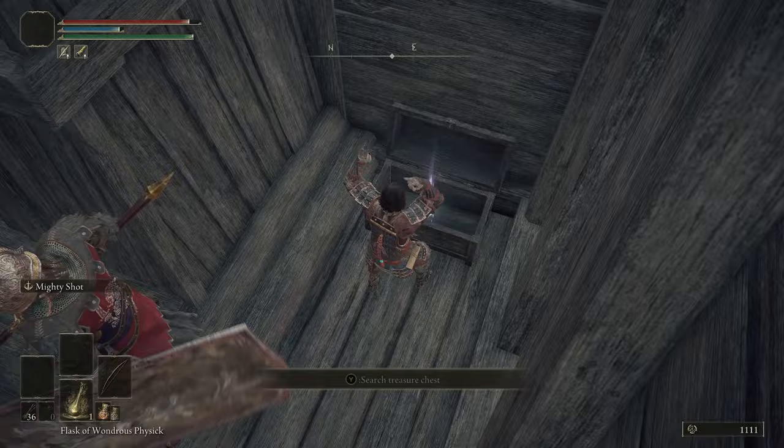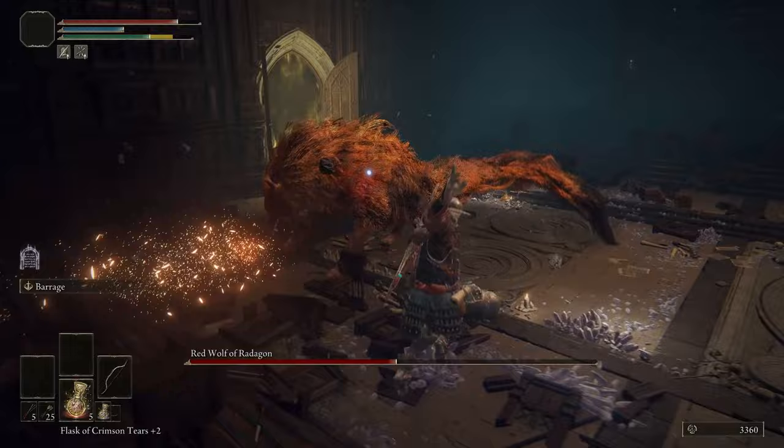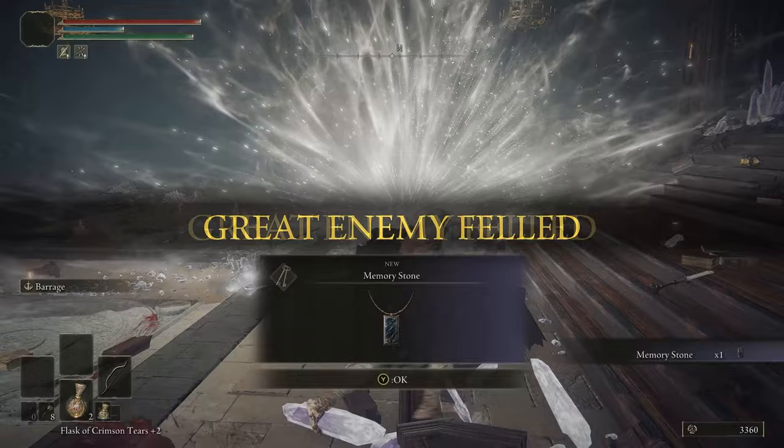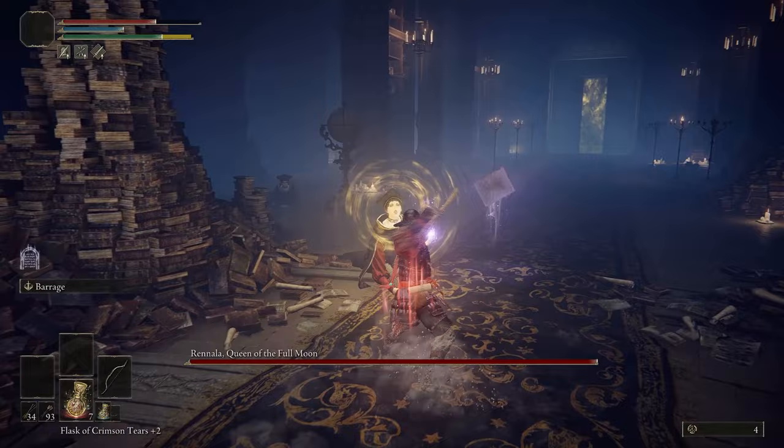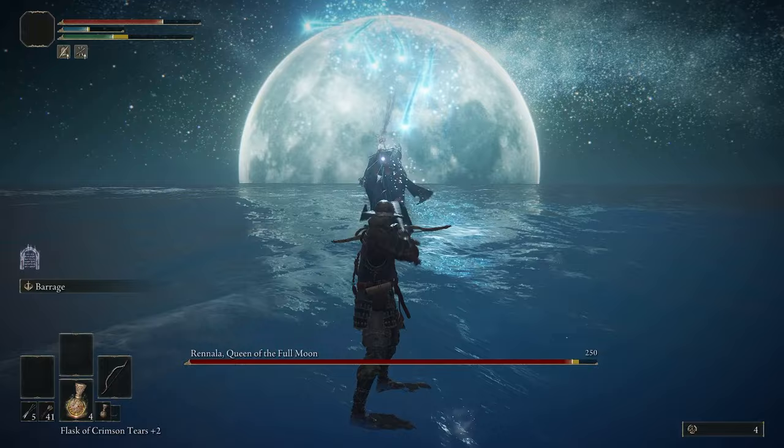To boost my arrow damage I grabbed the Arrow Sting Talisman. Against Red Wolf it went really well — I tried bleed arrows first but he was too jumpy to proc the status, so I just kept moving and took him down. Next I tried Rennala, which I knew would be rough. In her first phase I got up close to her minions and poked them with arrows, and when she fell to the ground I used mass poison arrow spamming to push into her second phase.